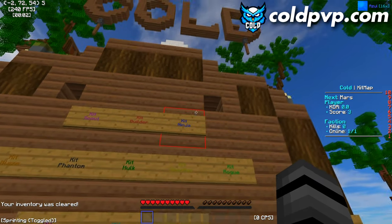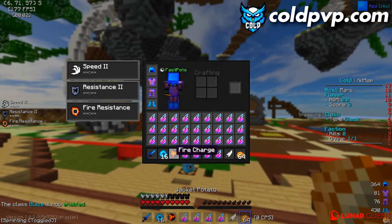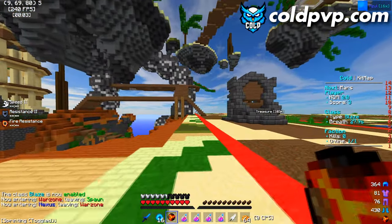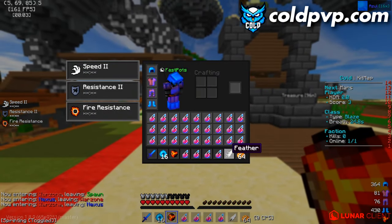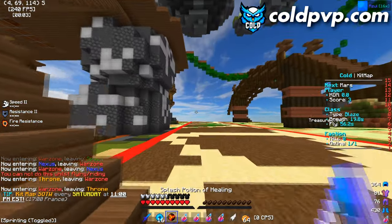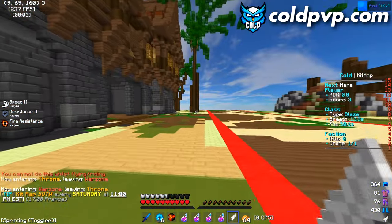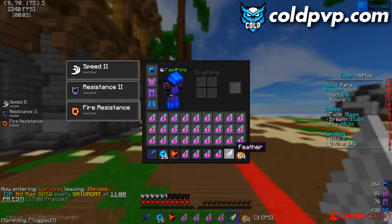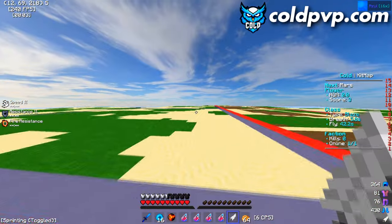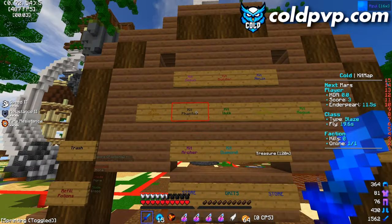Ninja kit is currently disabled so we'll skip it. Moving to Blaze kit: it gives you a fire charge. You can throw the fire charge at opponents and they take a bunch of damage, which is honestly insane. You can also use it to fly in PvP — it spawns a blaze or similar that makes you fly, which is also insane.